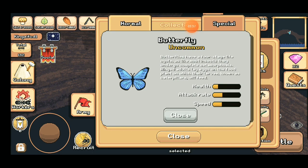The next creature you can get is the Butterfly. It can be caught in any weather, but specifically at day or dawn. It's very hard.